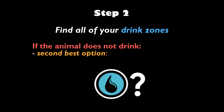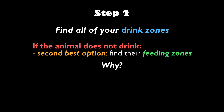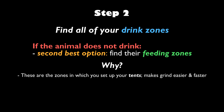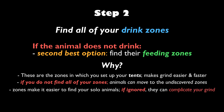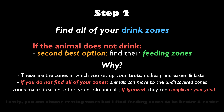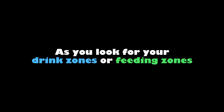Now comes step two: find all of your drink zones. If the animal you're trying to herd manage doesn't drink, the second best option is to find their feeding zones. This is because you'll be setting up your tents at these zones, making the grind a lot easier and faster. It is important to find all of your zones because animals that are harvested have the possibility to move to zones you have not discovered yet. Zones also make it easier to find your solo animals, which are important as they can complicate the grind massively.